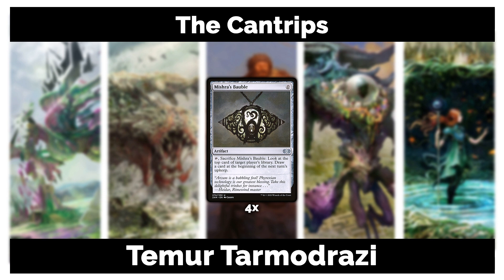For cantrips, we're playing four Mishra's Baubles — no Serum Visions, I know it's a bit unusual, but there wasn't room. Mishra's Bauble draws a card, works well with fetches, fills your graveyard to help grow Tarmogoyf, and synergizes with another card we'll get to shortly.